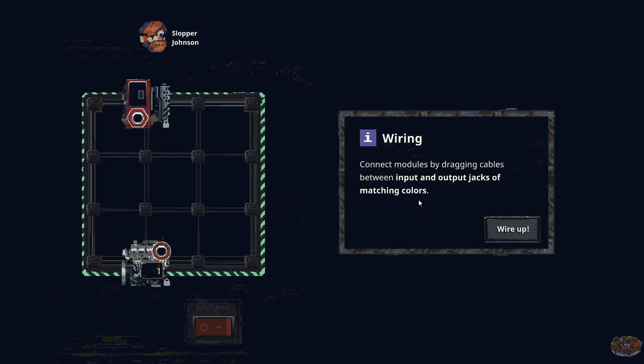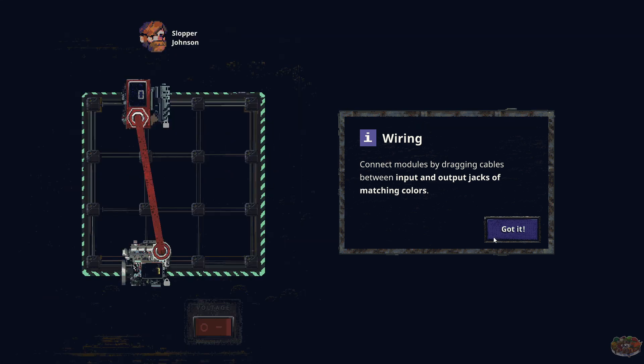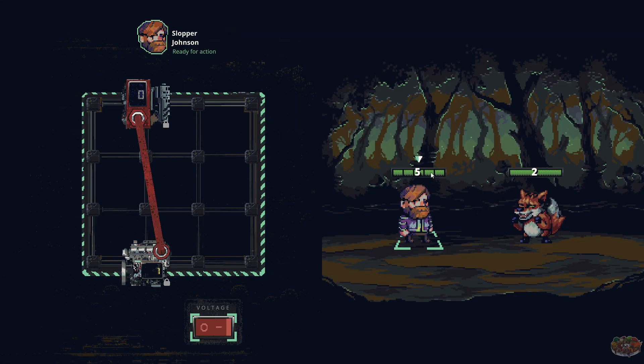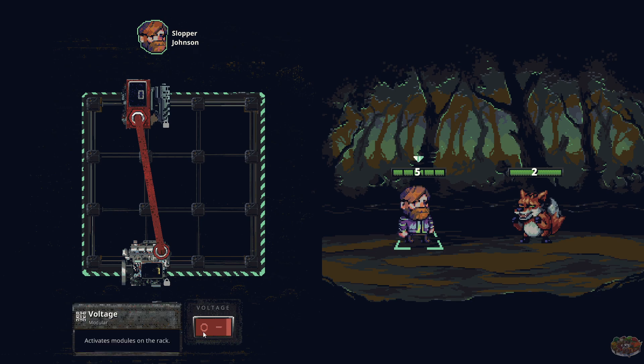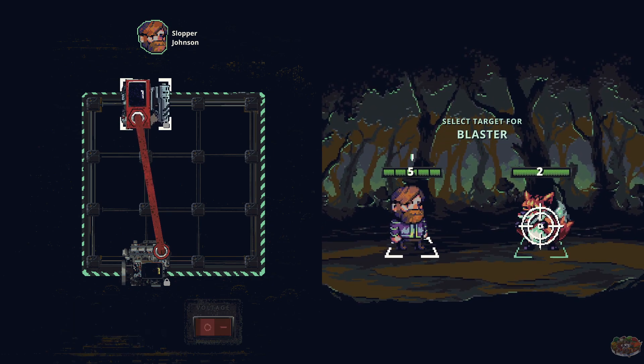Connect modules by dragging cables between input and output jacks of matching colors — like that. The ambience is fine, but it sounds like the sound effects are going to go crazy so let's turn that down right now before it happens. Ready for action, voltage! Activate modules on the rack — let's target for blaster.